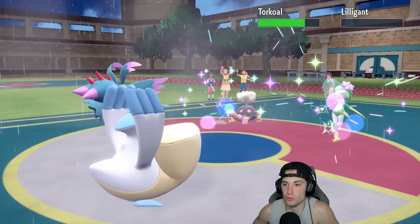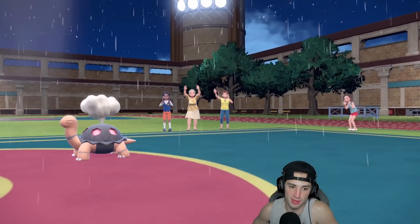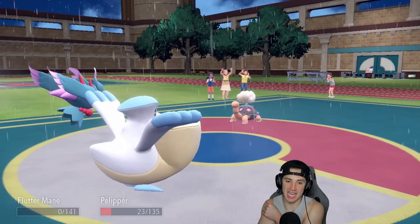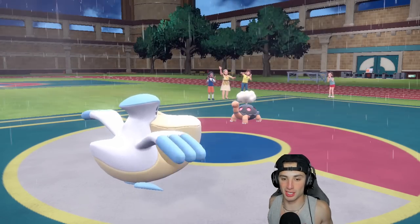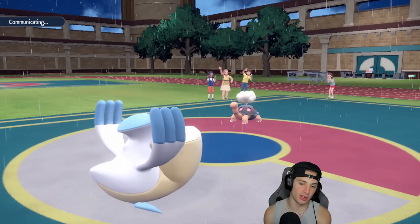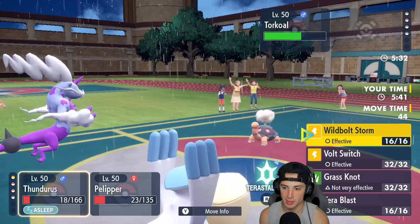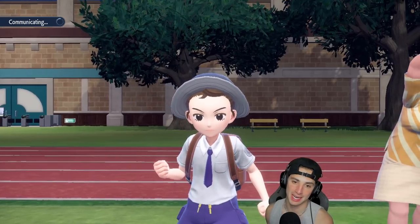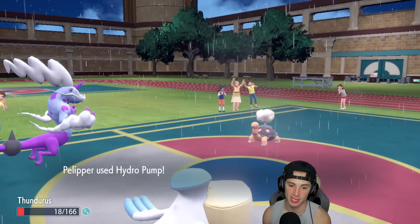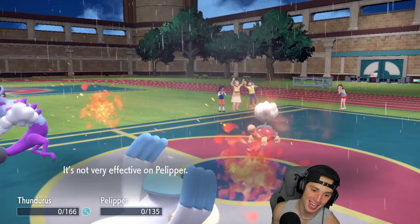That's game, set, match! I'll start throwing Hydro Pumps at Torkle. Heat Wave flies — Flutter Mane goes down, but Pelipper soaks it. Pelipper — my boy coming in hot in match three! Rain is definitely the winner here. I'll go into Thunderus and drop a Storm Bolt — hope to wake up — and Hydro Pump coming in hot for the win. Hydro Pump ends this no problem... actually wait, Thunderus is fast asleep. Pelipper, come on, land that Hydro Pump — but he misses!